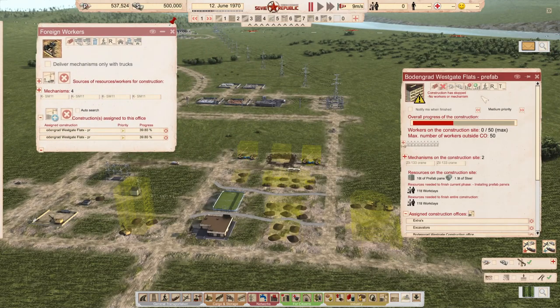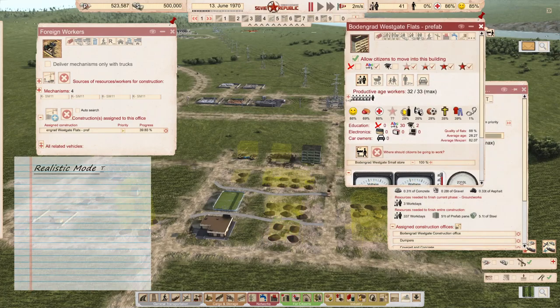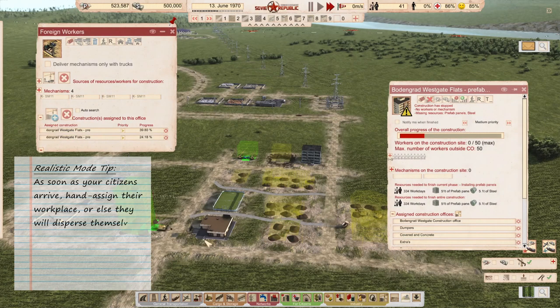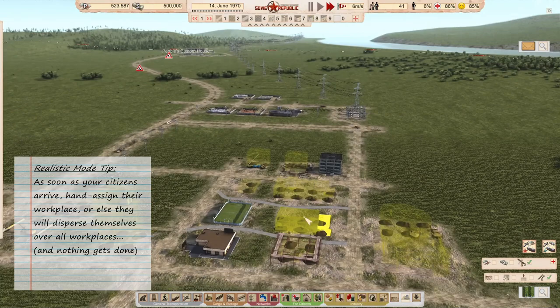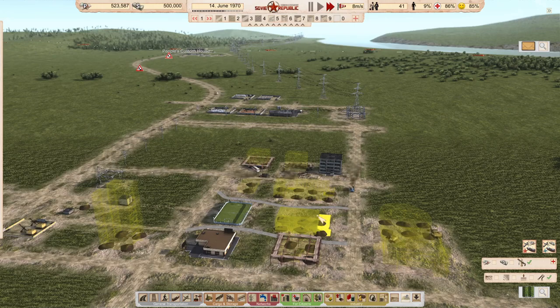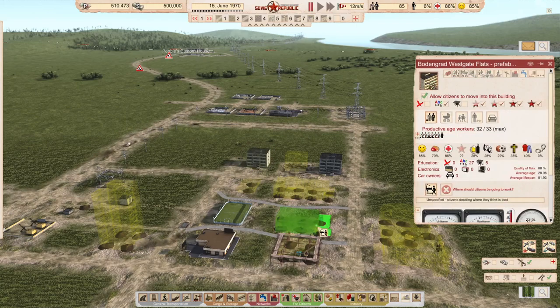I also started construction on another small flat, in which I will house my university-schooled people, who can then work at the school or the hospital. The first building is done — I'm now going to hand-assign their jobs so they can start construction on the store, the small store, so I can have clothes and later electronics distributed among my citizens. The second flat is coming; there are just not enough workers to finish it in one go, but there is already a second bus coming and then it'll be done.